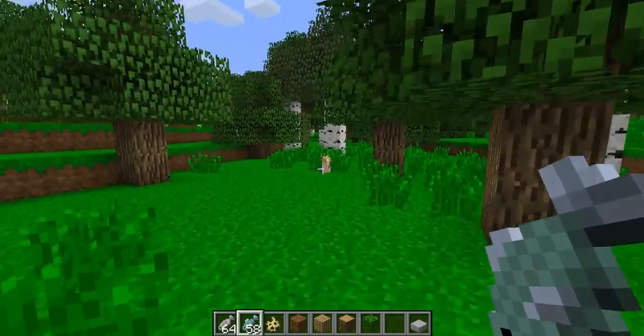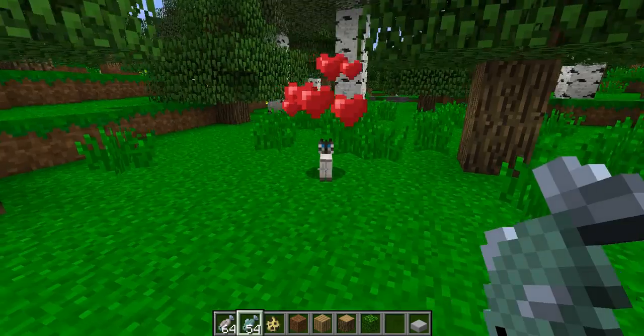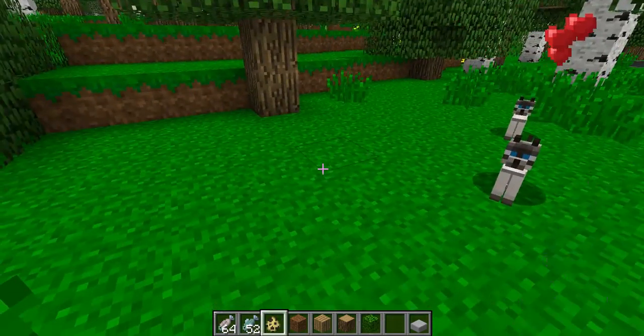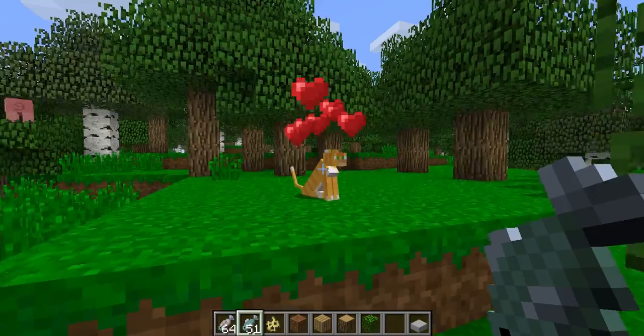The Ocelot got an update too. Now, pretty much, if you're holding a raw fish, they'll come to you instead of previously, whenever it took like 20 minutes to get one to come to you. So if I hold it out, he should come over to me. Yep, there we go.